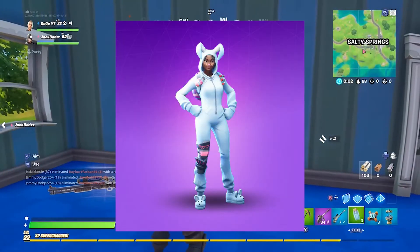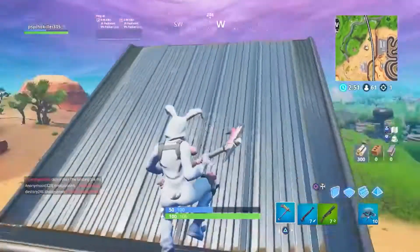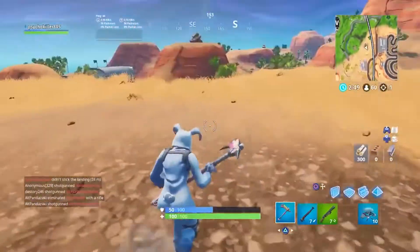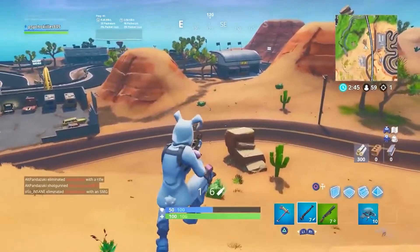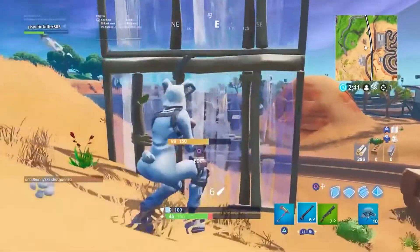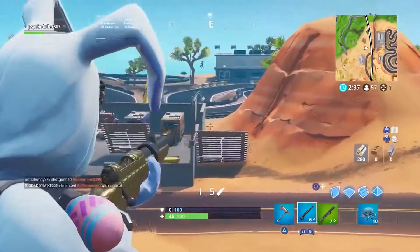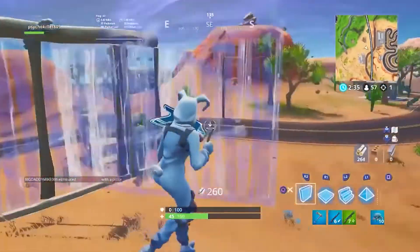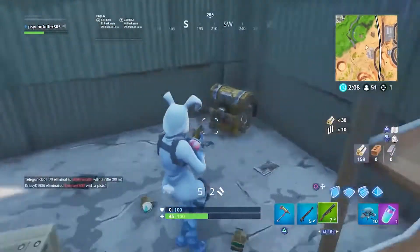Coming in first at number 10 we have the Bunny Brawler. This is an Easter inspired skin which was part of the Patrol package. The skin cost 1,500 V-Bucks and even came with a back bling. It was first released on the 1st of April 2018 and then was back in the item shop on the 13th of April 2020. So it's not as rare as it used to be, which is why it's fallen to the number 10 spot.